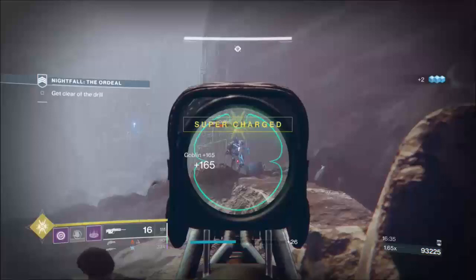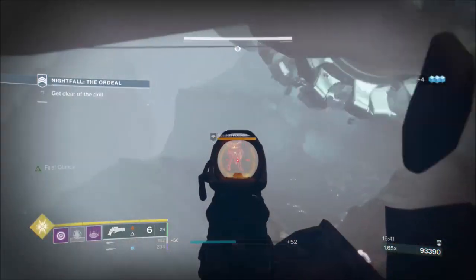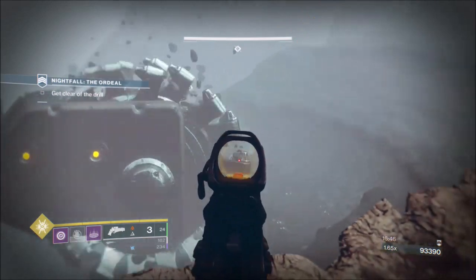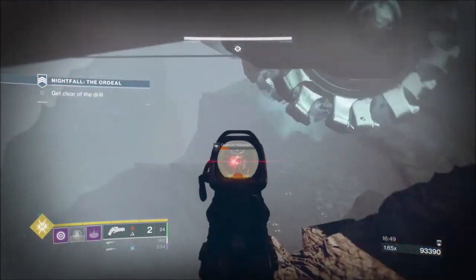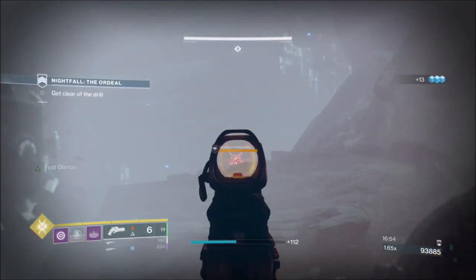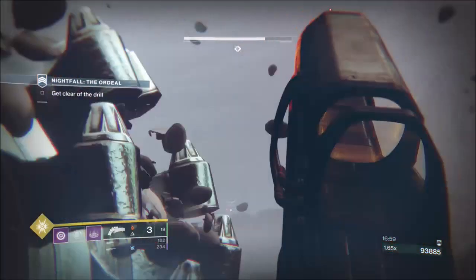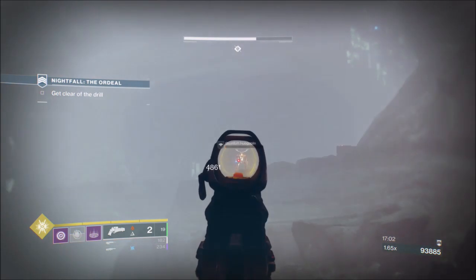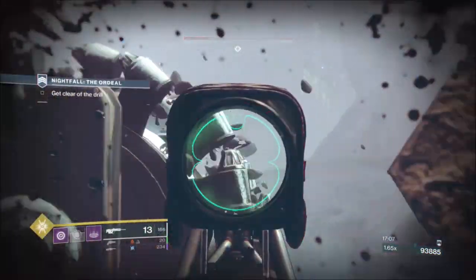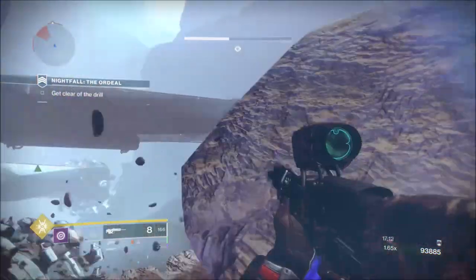I've found the snipers in these areas since the champions arrived are much less aggressive. Take out a couple of snipers in the distance. One shot breaks the shield, then you can shoot through the shield to finish them off quickly. I'll put my rift down now.